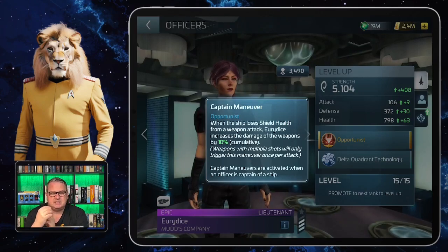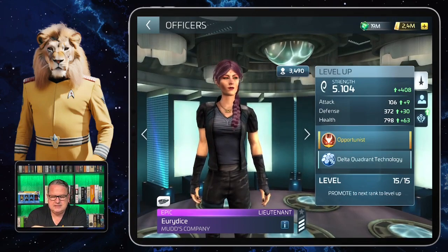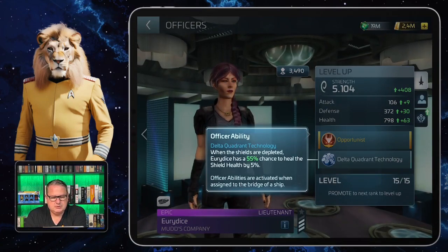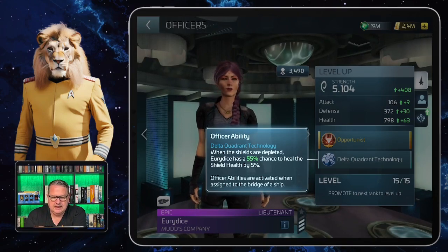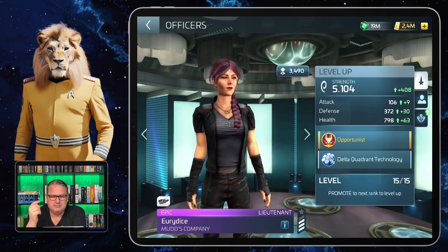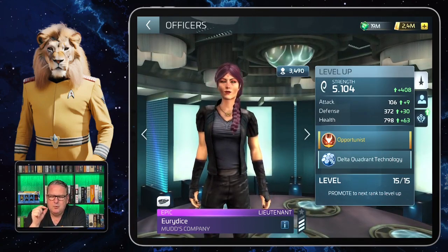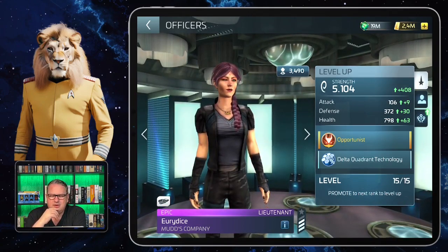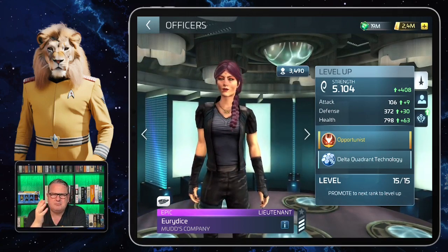Then we have her officer ability, Delta Quadrant Technology: when the shields are depleted, Eurydice has a 55 percent chance to heal the shield health by five percent, giving you at least some shields back. That can help you survive a very close fight. Mission hostiles, for example, can be a very close thing even when working with exos, and it might be worth testing her in those situations.